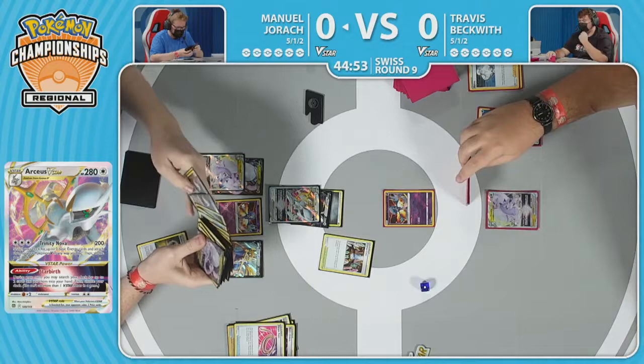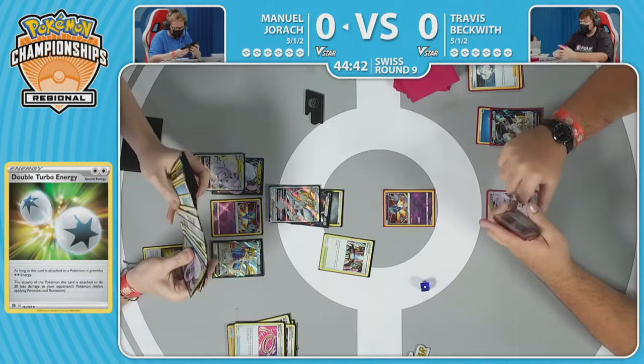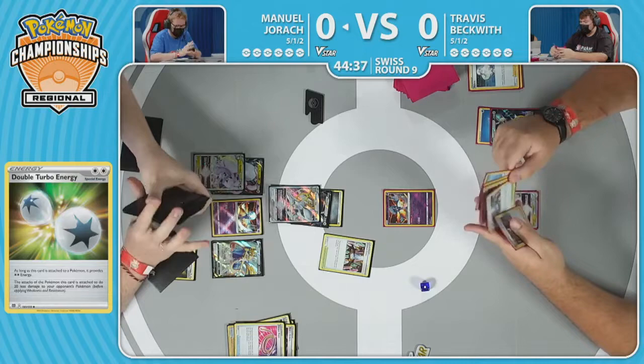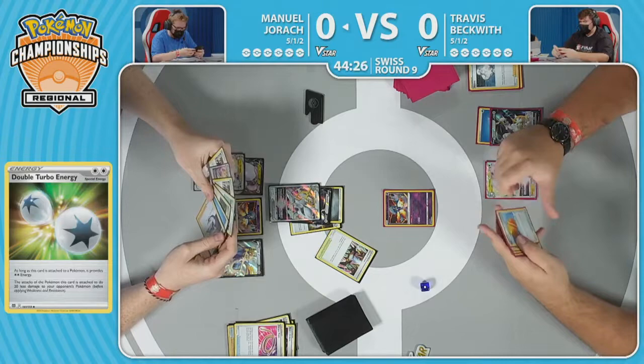This is where the big difference in these lists will come into play. Manuel plays the Zacian V — was able to net three cards from the top of the deck turn one, and that's just so many more resources to play with. Meanwhile, Travis is not playing the Zacian V, opting for the Zamazenta V to try to counter some of those V-Max in play. And I'm sure that was beneficial potentially in getting to this spot, but it is not going to help you take three points just yet.